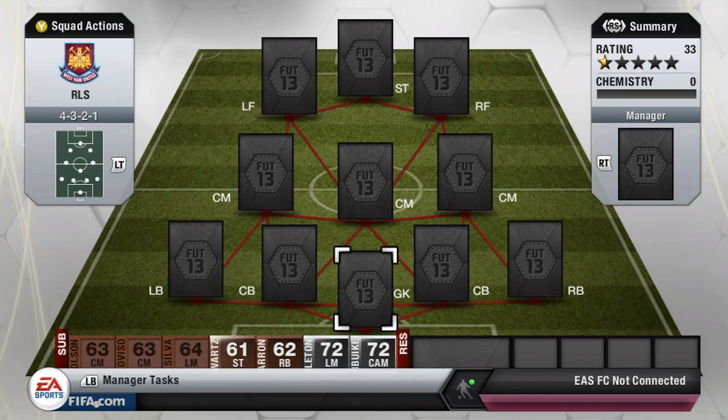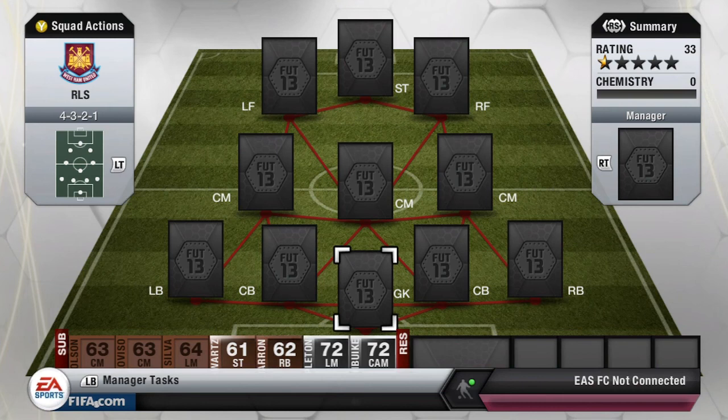Alright guys, so we are back for the squad builder part of this episode. We are using the 4-3-2-1 formation. This is one of my favourite formations — it was awesome in FIFA 12. And I really like this formation just overall. So let's get started with the goalkeeper.